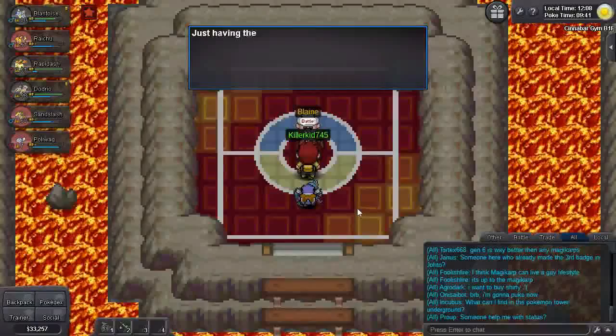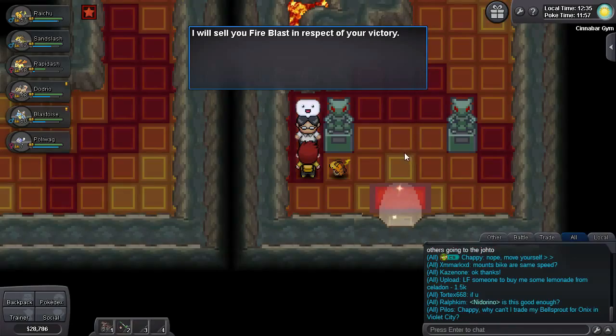When you beat him, he'll give you the Volcano Badge. If you speak to his aide, he'll sell you Fire Blast if you want.